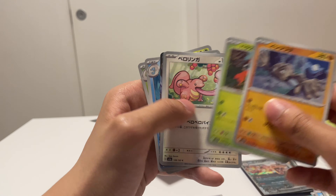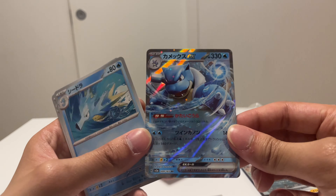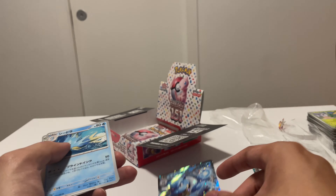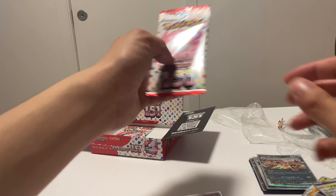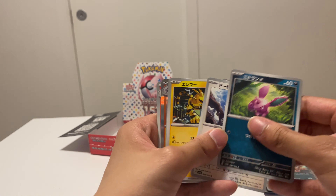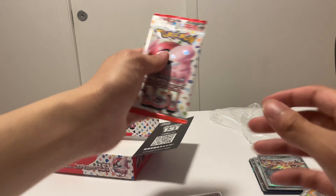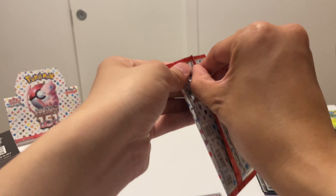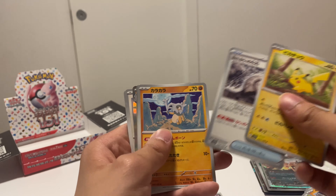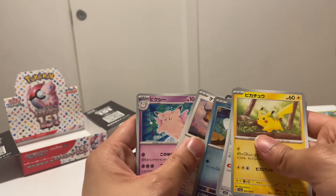Nothing there, we got three more packs in the box. Last pack of the Obsidian Flames Japanese — nothing. Not bad, we did pull one Charizard which is quite nice, and most of these Pokemon I do not know. That's a nice SAR there.